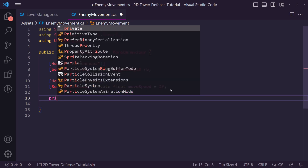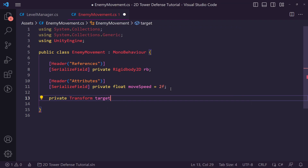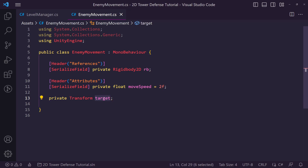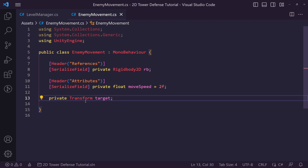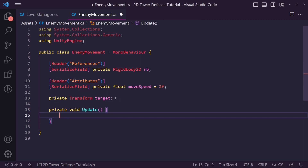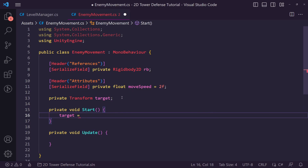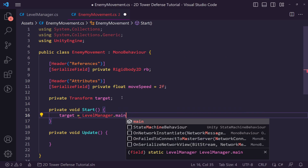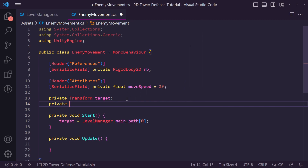We also need a private Transform called 'target' — this is the point we want to move to, and we'll swap points as we progress. After that we want a private int called 'pathIndex' set to zero by default to keep track of our place on the path. In Start, set target equal to LevelManager.main.path[0], passing in pathIndex.